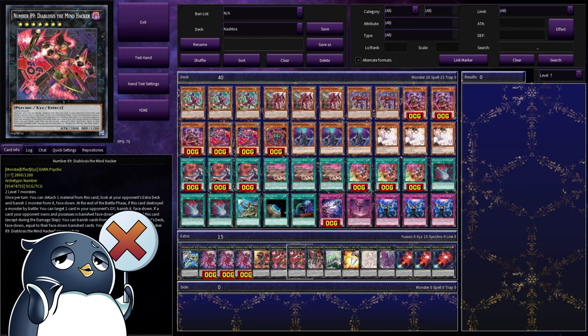You can detach a material from Number 89 to look at your opponent's extra deck and banish a card face-down. And of course, when you do that with Shangri-La on the field, you can blank out one of their zones. But that's not all — when a card your opponent owns is banished face-down, Mindhacker goes ahead and banishes more cards face-down, up to the number of cards currently banished face-down. So this compounds really fast and becomes kind of a secondary win strategy through milling.